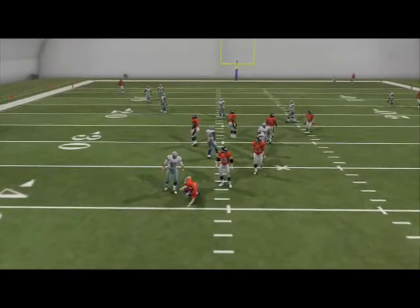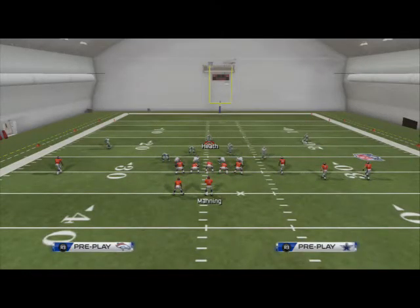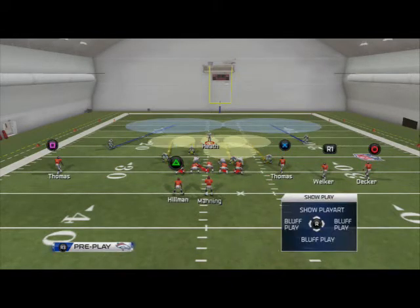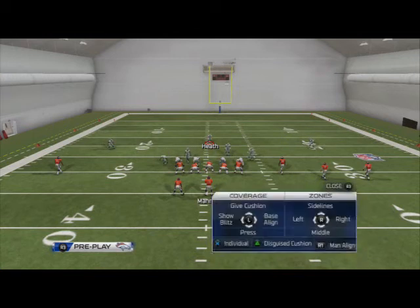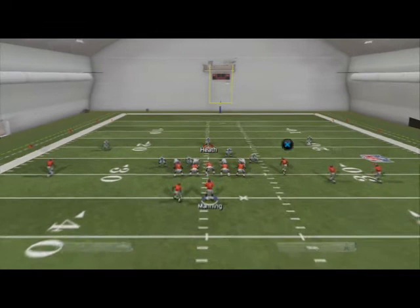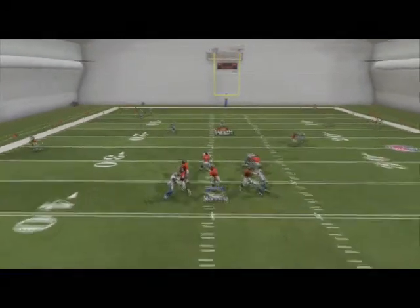Let me go over that one more time: baseline at the start of the play, globally blitz the linebackers straight down, globally zone the linebackers, then baseline twice. I like to pass commit and user the safety in the middle. You see the zones play really exotic — those yellow zones make plays and that's the double baseline.